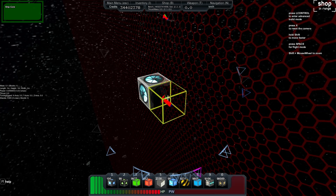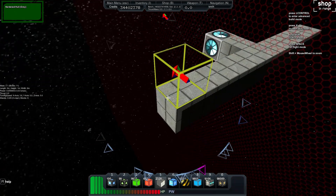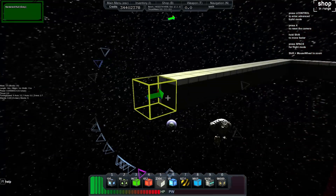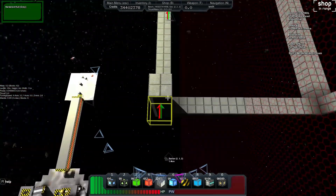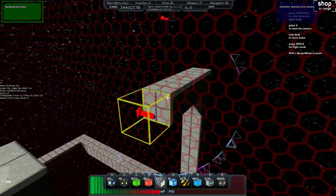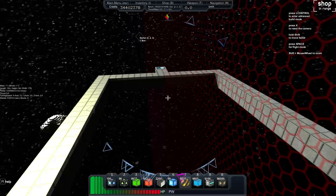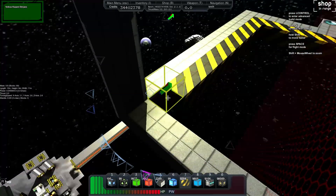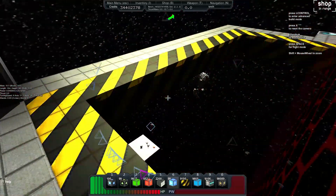The first thing we'll do, and we'll try to keep it nice and simple, is a nice simple hangar. This is one I've recently just done on one of my ships, which is pretty exciting. We're going to build ourselves an automated hangar door so that when we come in and dock and land, it lets us know that we've landed and also closes the door behind us. Logic block wise, it only uses two logic blocks, so it's not too crazy.